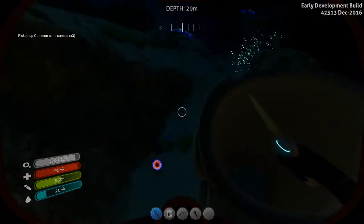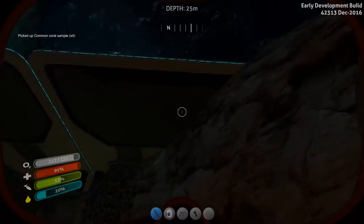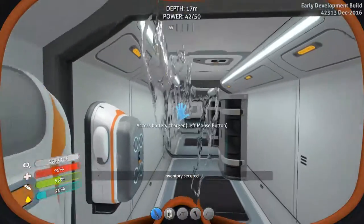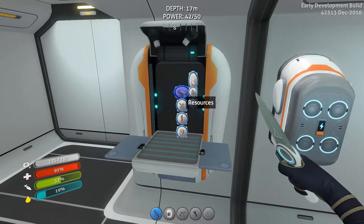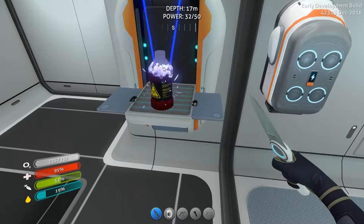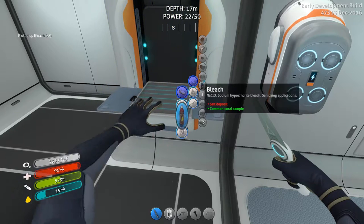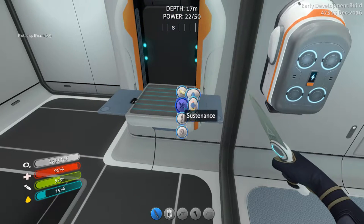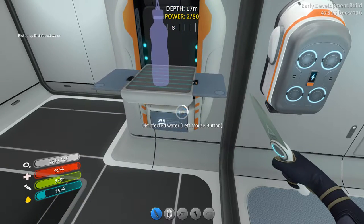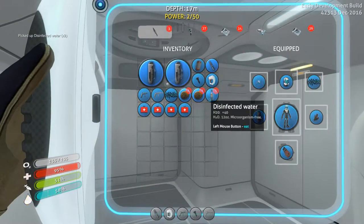It being right-click really messes with my head that it's a right-click to knife things, instead of what I think it should be, which is left-click. Every game ever has left-click as an attack, pretty much, and right-click would be like a defensive block. I don't know, just my opinion though. I'm sure I could have changed it, so I don't know why I'm complaining.